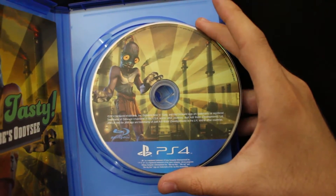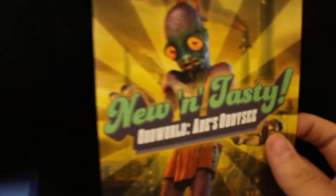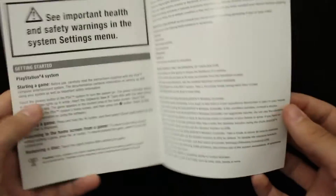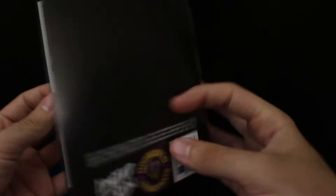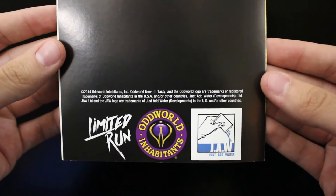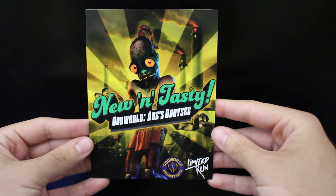Let's go ahead and open this up. That's actually pretty cool — I like the disc on that. It's odd that they don't have the title on the disc; I haven't seen that on a PS4 game before. They also have no graphical inlay inside. There's just a little slip for the New and Tasty cover. Opening it up, it's just safety warnings, and on the back it's just black and says Limited Run.